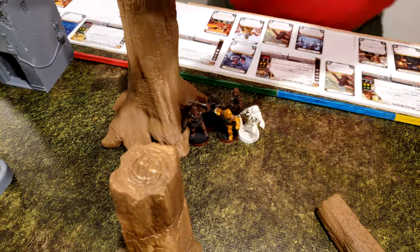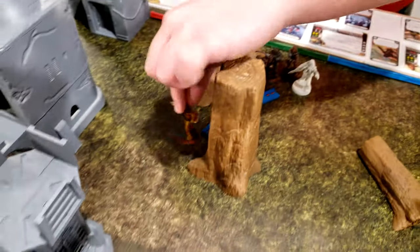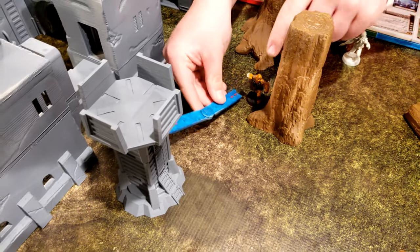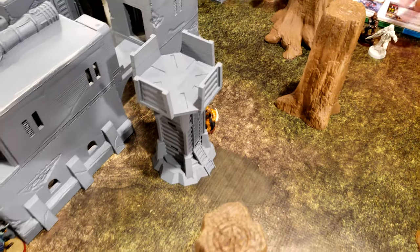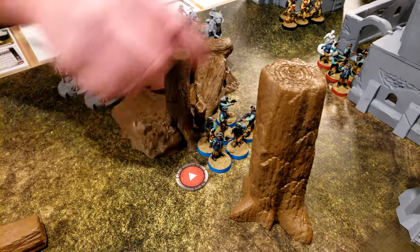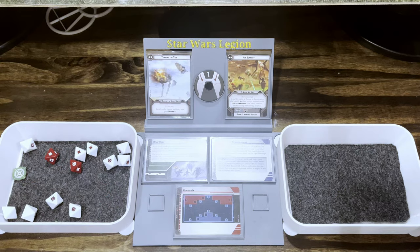Carter, you're first. I'm going to do a double move with the Wookiees to that satellite tower — one, and then two. I'm going to activate this group. We're going to aim and shoot those Wookiees for some Wookiees.